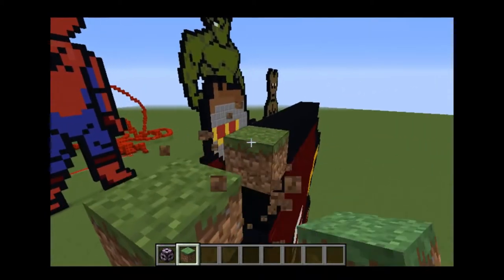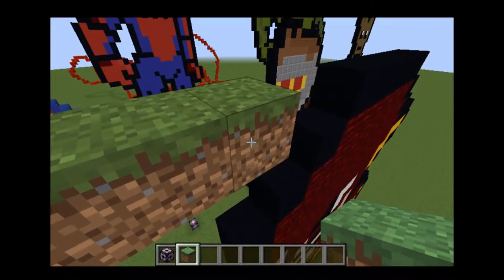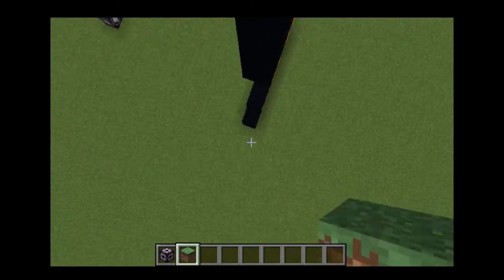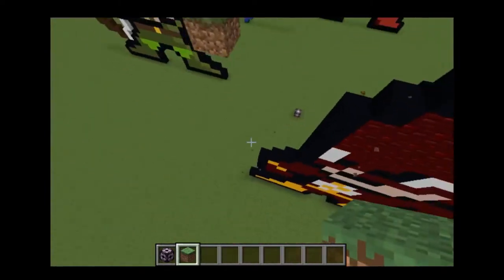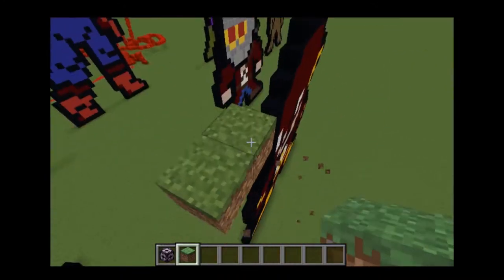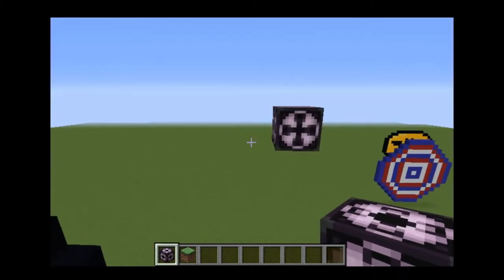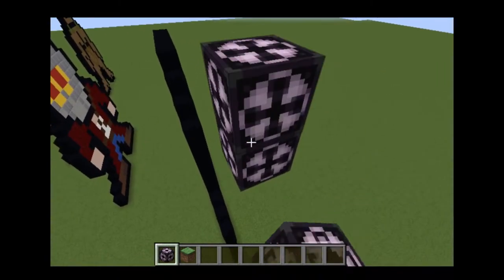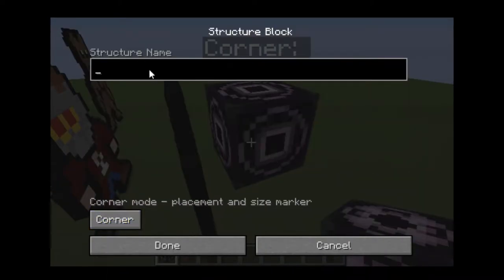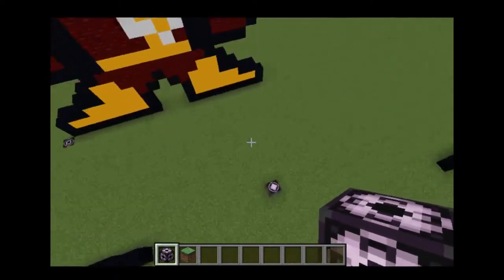To get a structure block up at the top, you can use a setblock command, but honestly it's easiest to just build a little pillar up there. Make sure you have enough space to cover all of your build — for instance, don't cut off an arm or a foot. You can adjust it later if it's a bit off. Put the second structure block in corner mode up here too, and name it 'the flash' — the same name. If these don't share the same name, they won't register as corners.